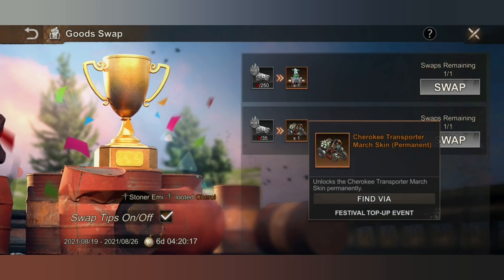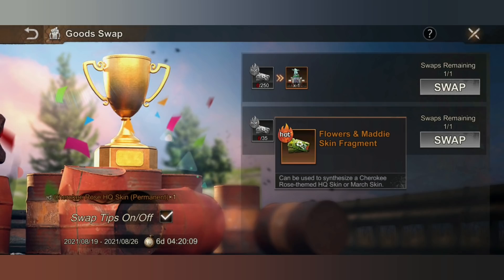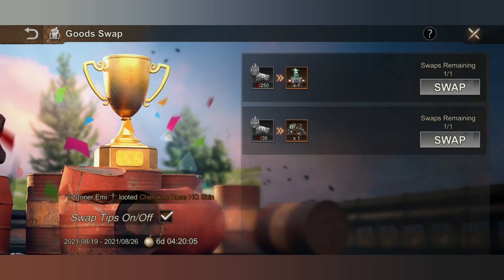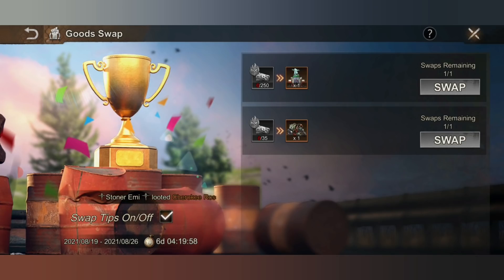So instead of before, where for the march skin you just needed to top up like 30,000 diamonds, now you need 35 Flowers and Muddy fragments to get that march skin. And for you to get the Chiroki Rose HQ permanent, you will need 250 of the skin fragments. So there are two different packs that they have already presented in this event.